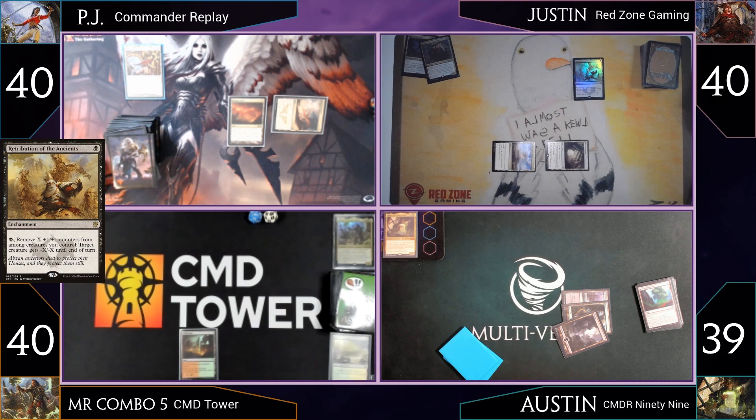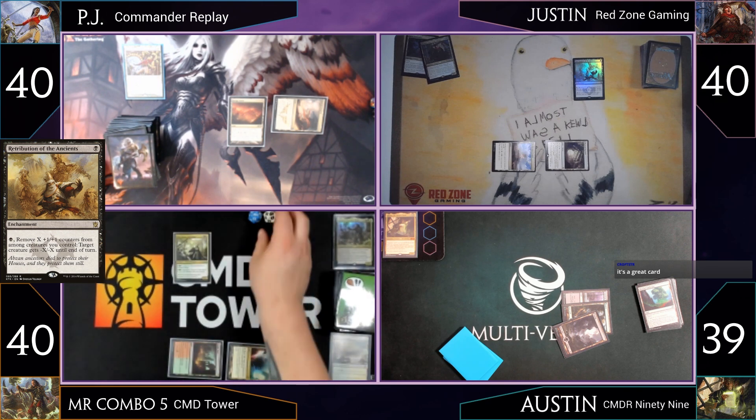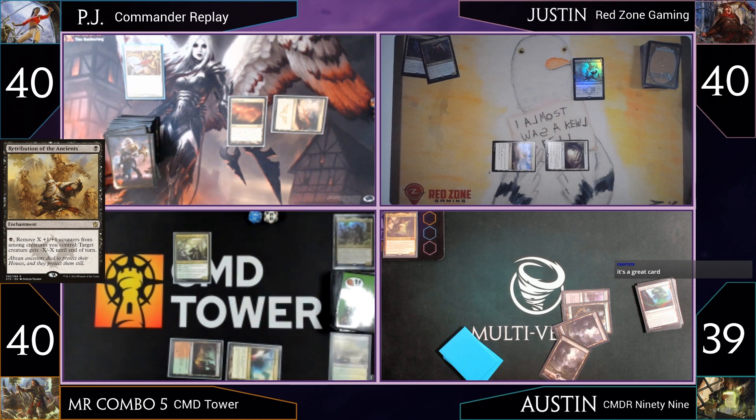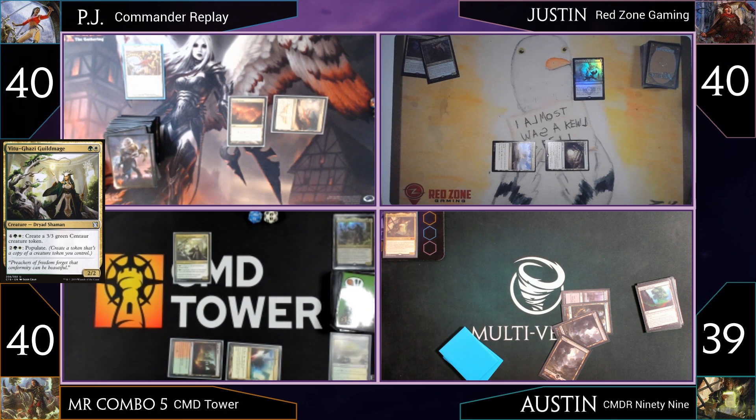Mr. Combo plays Mana Confluence, takes a life, makes a green, and plays Vitu-Ghazi Guildmage — which can pay four colorless to create a 3/3 green Centaur token, or two colorless to Populate. The Populate ability is what really drives the card. Austin's new card turns out to be Pendlehaven, a legendary land, though he may not have it — it's around six or seven dollars.